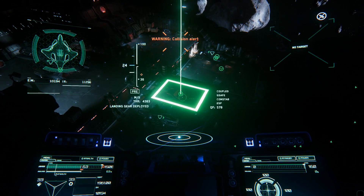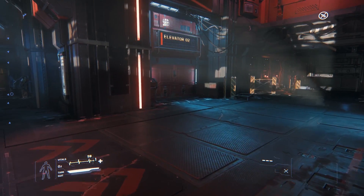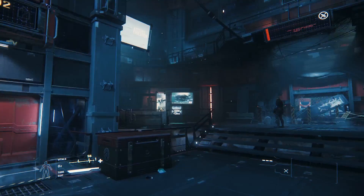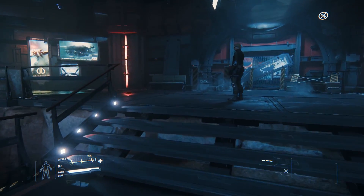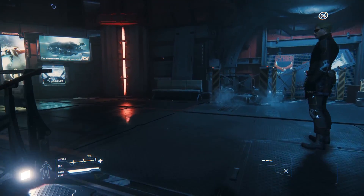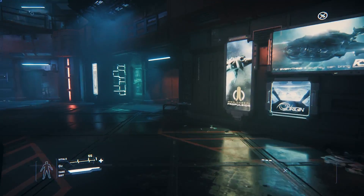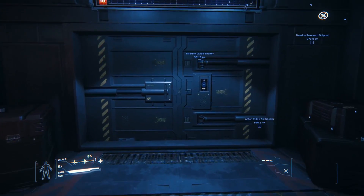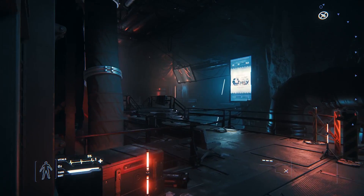This rounds off our look at Olisar and now we'll jump to the next stop which is Grimhex, located in orbit around Yela. When you're inside, grab one of the elevators down to the core. Looking away from the bar next to the lifts, hang a left around the main area and go through the doors at the top of the stairs.